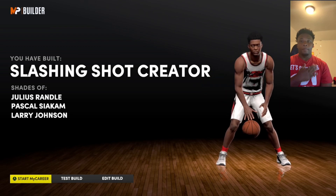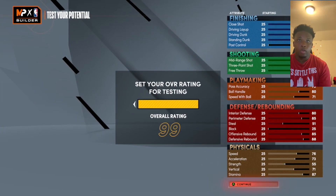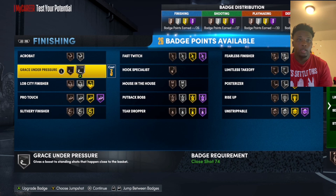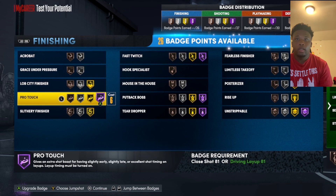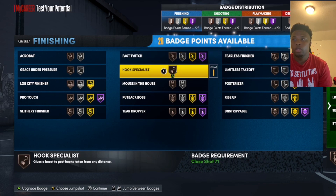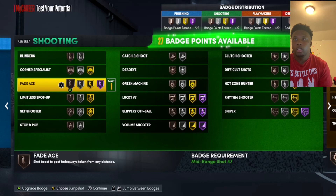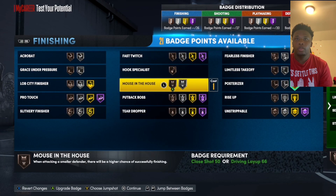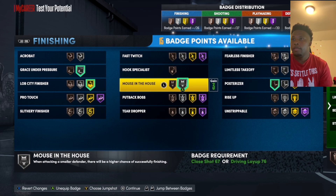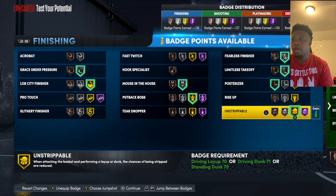Now I'm going to show you the badges I'm putting on. You don't have to copy these exactly, and the build automatically goes to 99. For finishing badges, I'm going: Grace Under Pressure, Large Center Finisher, Pro Touch, Mouse in the House, Put Back Boss just in case my teammate can't shoot, Posterizer, Fearless Finisher, Limitless Takeoff, Unstrippable just so you don't get ripped by a guard, and Rise Up. That still leaves three badges.